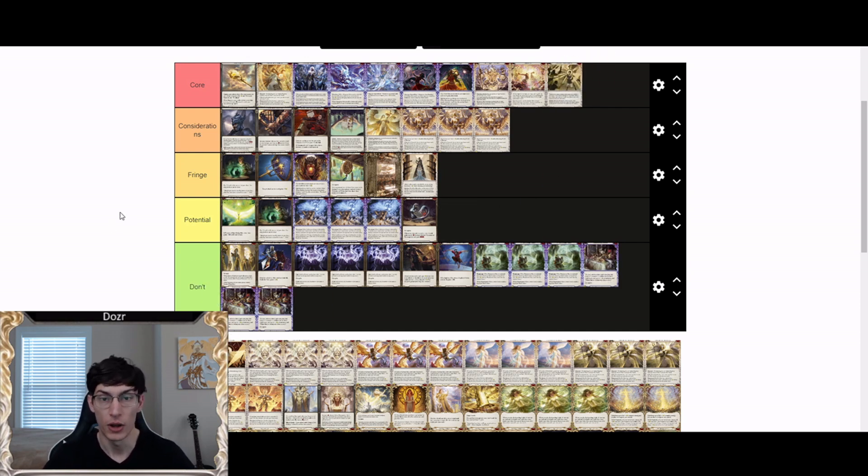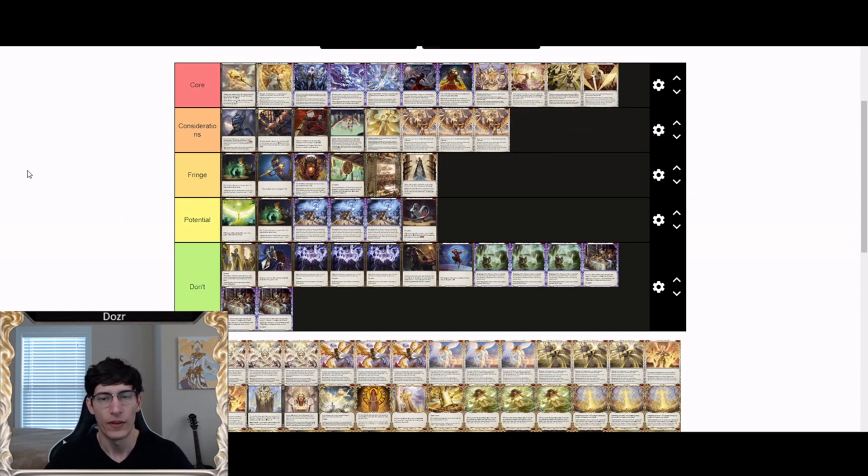Merciful Retribution is a core card for Prism. The number of games I've won off of this card is probably close to 70% of the games I've played with this deck and hero. It is one of the last cards you cut — I've always run three copies. Ode to Wrath is also a core card, though I'm back and forth on ratios and how to use it. As you get better at the card and the deck, Ode to Wrath becomes much better and definitely comprises part of the core auras Prism likes to run.